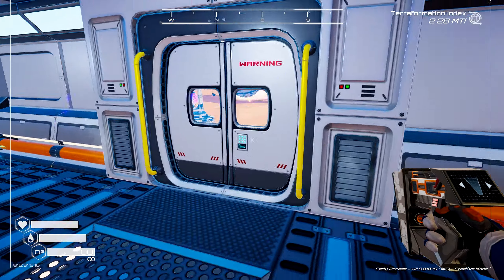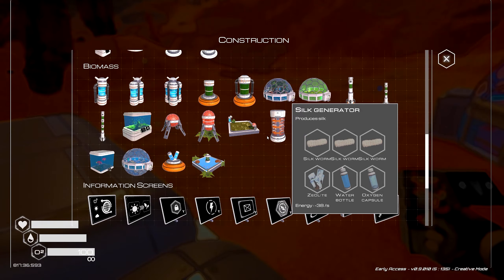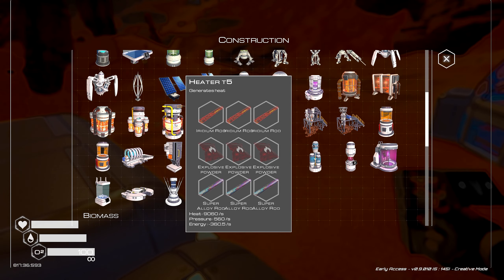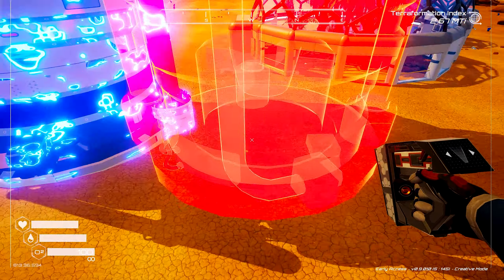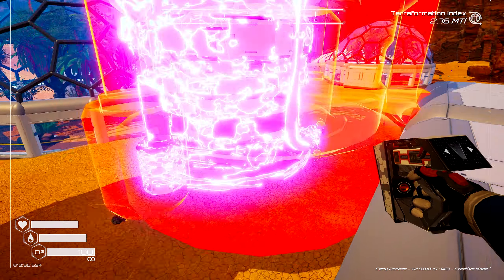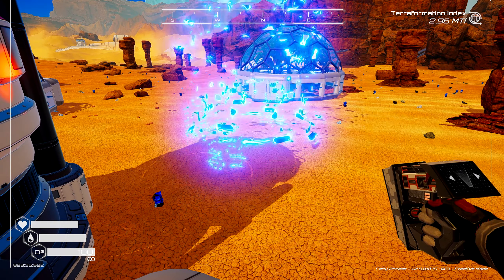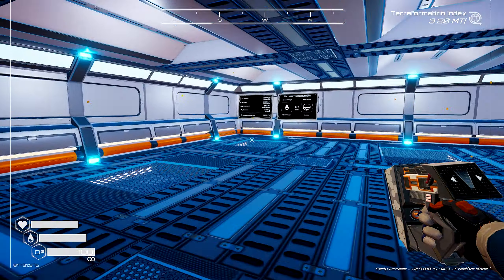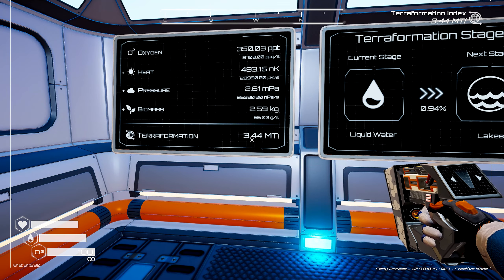Now we have put some big giant heaters down. Let's put them anywhere — big giant T5 heaters. One, two, and three. And that will start to terraform even faster. Look at that — it's just crazy fast how that works.